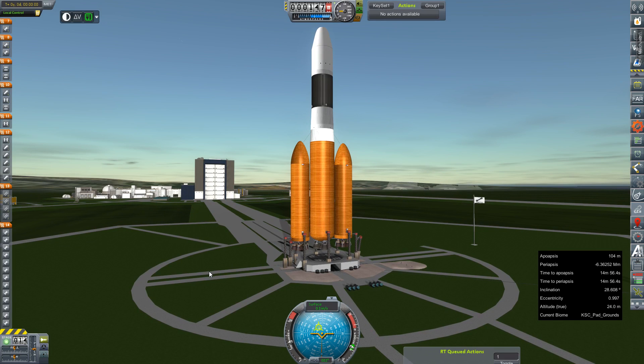Hey everybody, and welcome back to Kerbal Space Program RP-Zero. We are back on Earth for the first time in many, many episodes, it feels like, and doing a launch, no less. This is a DN-5B, and sitting on top is a prototype of our crewed Mars lander.